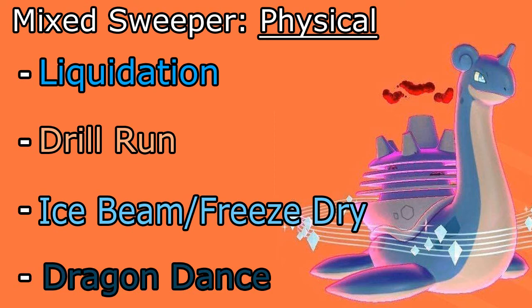Then we go ahead and Gigantamax and go for G-Max Resonance. This effectively gives us a Light Screen and a Reflect — like an Aurora Veil for Lapras for 5 turns. This is really good and important because it makes Lapras even more annoying. It's already super bulky as it is, and now it's insanely more bulky because of the G-Max transformation and the G-Max attack. We also have Liquidation, which becomes Max Geyser — for Hydration, this allows you to heal any status in the rain, and also sets up rain so your Water attacks do more damage.